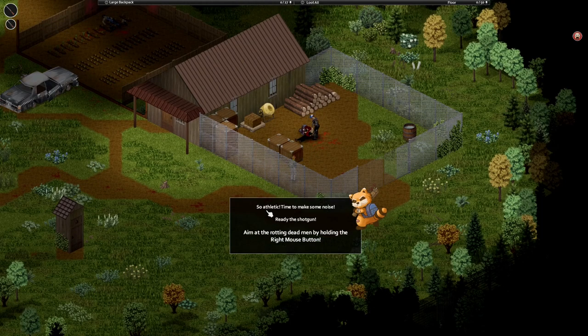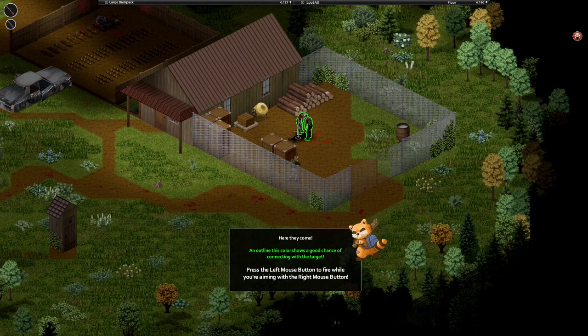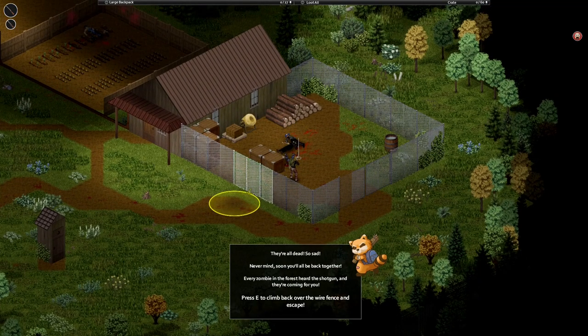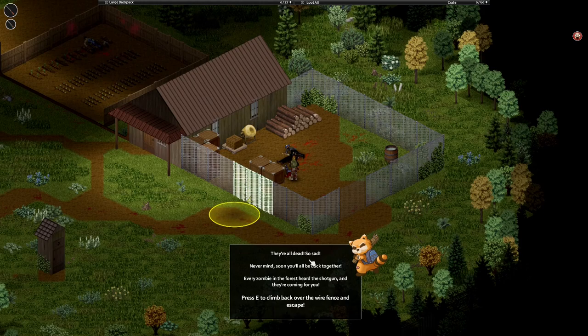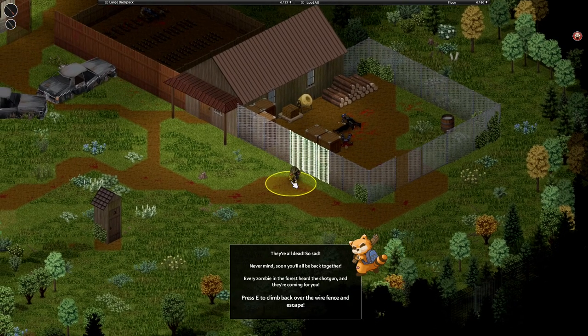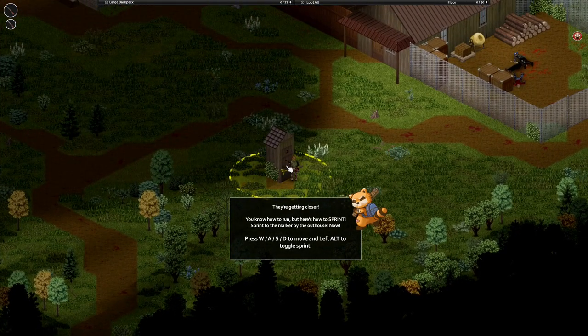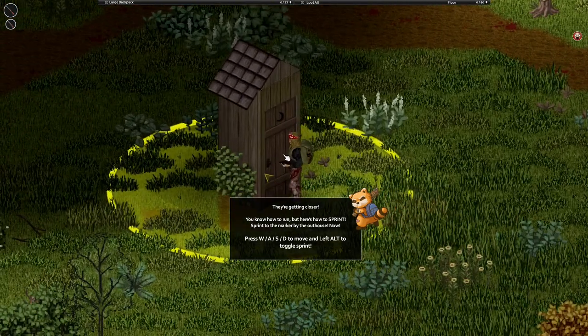So athletic! Time to make some noise — I'm ready to shotgun. Oh yeah, they're all dead. So sad — never mind, soon you'll all be back together. Every zombie in the forest heard the shot and they're coming for you. Get in here — wait, why can't I get in here? You know to run, but how to sprint — sprint to the outhouse now. Okay, I'm at the outhouse. Why is it not letting me in?